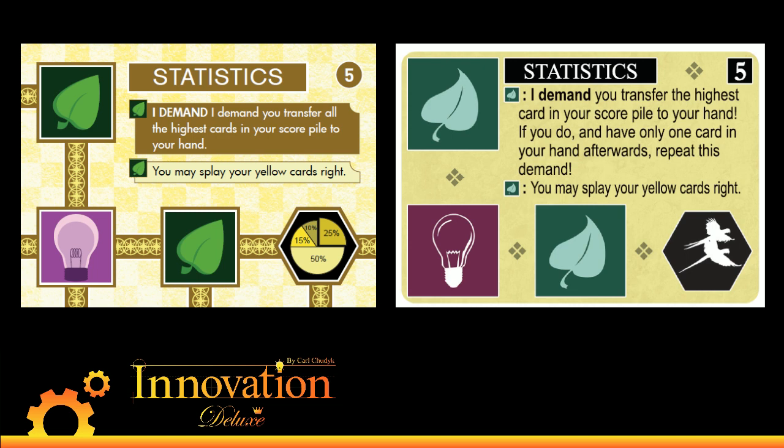Sometimes the new Statistics is more powerful than the old Statistics, sometimes it's weaker, and I find that to be more interesting. When we're nerfing or strengthening a card, if we can make that card more interesting — make it so that it's sometimes better and sometimes worse depending on how cleverly you use it — that is our number one way to fix a card.